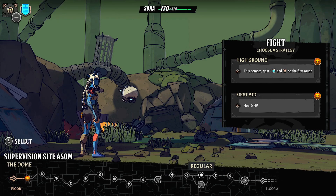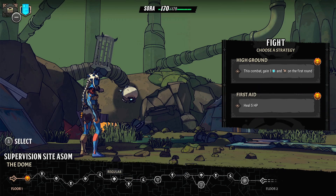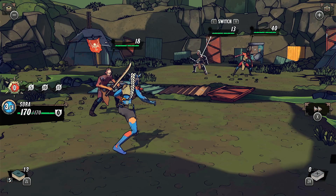There's an elite fight there. Most of these will involve a combat encounter. So the first fight here, the first node on the map — the one that's in orange, regular fight. You get two options here, so you choose a strategy. You can start with high ground: this combat gains you one action point and one card on the first round. None of these symbols are really explained — you kind of have to pick up what they're denoting as you go along. The little blue circles are action points, and the little squares are cards. Or you can heal five health HP. This is our first fight so we'll take the extra action point and the card. And then we're into the fight.